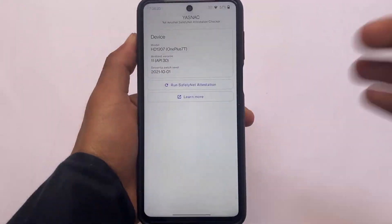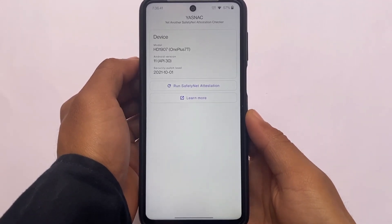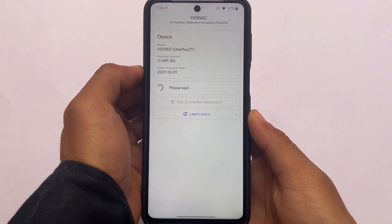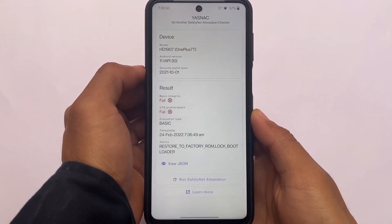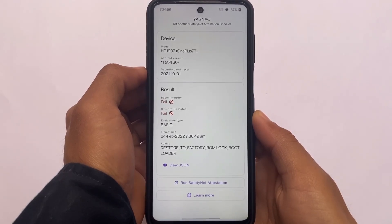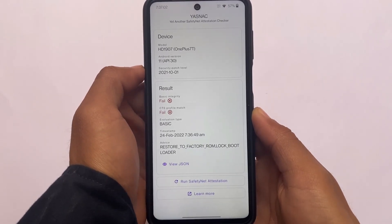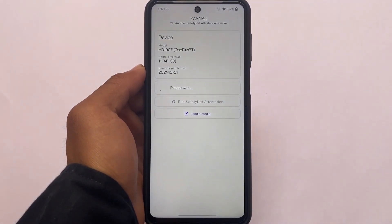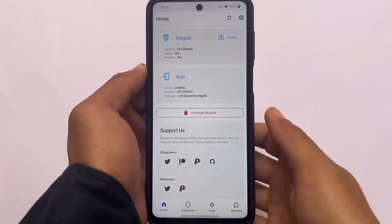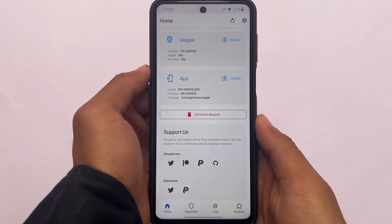If you take a look at the Safety Net status — this ROM is pre-rooted, which means you need to pass Safety Net using some modules. It's rooted with Magisk 24.1, the latest version. With Magisk 24.1, you'll need some extra modules to pass Safety Net. I have a dedicated video already available on how to pass Safety Net with Magisk 24.1 — make sure to check that out.